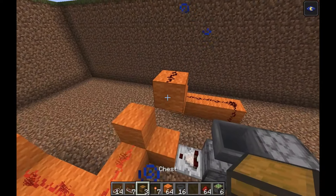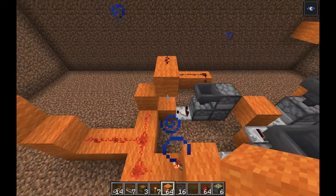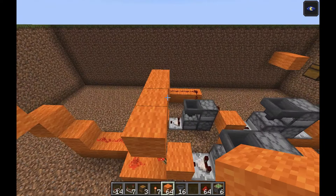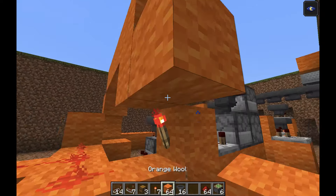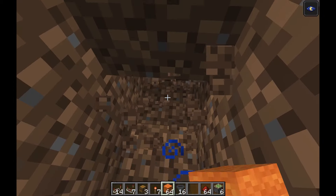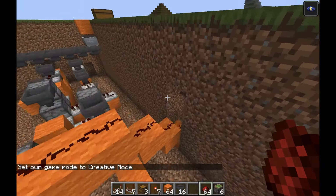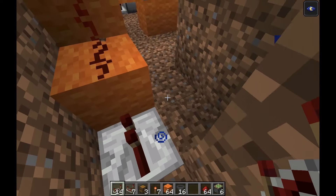Place one, two, three redstone dust, then go one block up, two blocks up, three blocks up, and come diagonally here. Being careful not to accidentally power anything, come over here so we don't touch the redstone torch, then come down, down again, dig into the wall and again down.